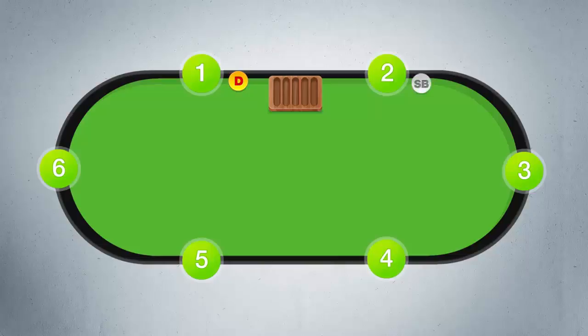To the left of the dealer we will always find the small and big blind. The purpose of these blind bets is to create the starting pot. The players in spaces 2 and 3 will be required to put money into the pot before they even see what cards they're given.